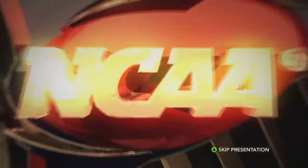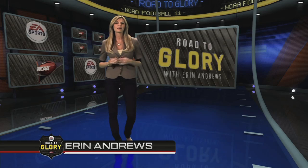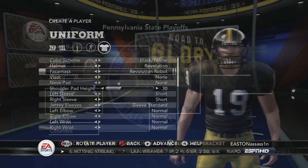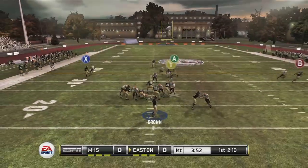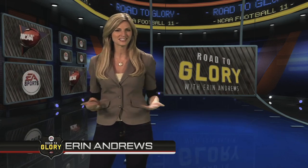While EA has once again brought back Road to Glory — this time as a campaign in which Aaron Andrews follows your career from high school to the NFL Draft — it's still the one game mode that needs the most work. After all these years, the fact that it's nearly impossible to play as any other position outside of halfback, quarterback, or defensive line is a disgrace. Perhaps it's time to finally call it quits on this particular game mode, because when the biggest change since the mode's inception is that you've added Aaron Andrews' cutscenes, it's clearly time to move on.